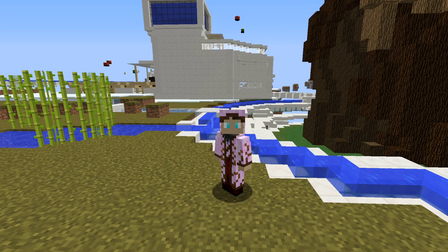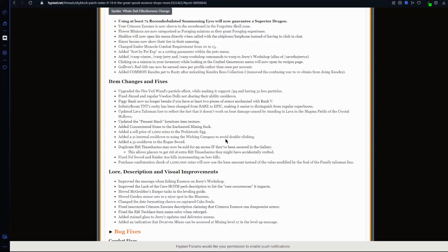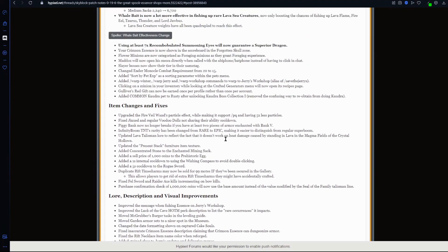Oh boy, it's that time of the month again — Hypixel updated Skyblock, so let's take a look at the new features. They just have a bunch of random stuff all over the place: descriptions, item lore fixes. But there's only one thing I'm interested in, and that's that flower minions are now categorized as foraging minions, as they grant foraging experience.